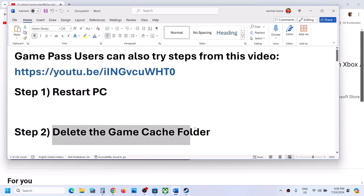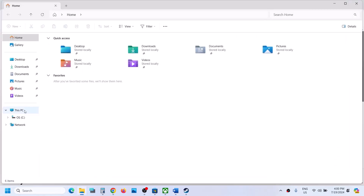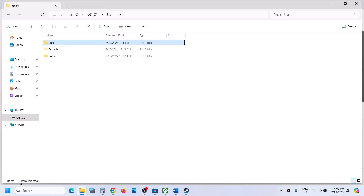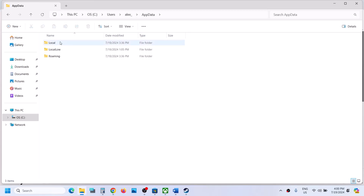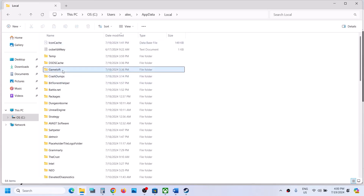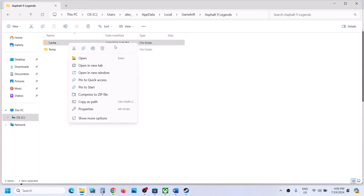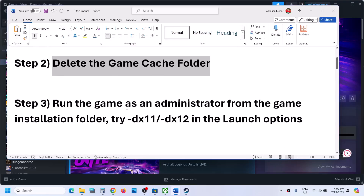Next, delete the game cache folder. Open File Explorer, go to This PC, open C drive, then the Users folder, your username folder, AppData, then the Local folder. Here you will see the Gameloft folder — open it, open the game folder, find the cache folder, right-click and delete it. Then try to launch the game again.